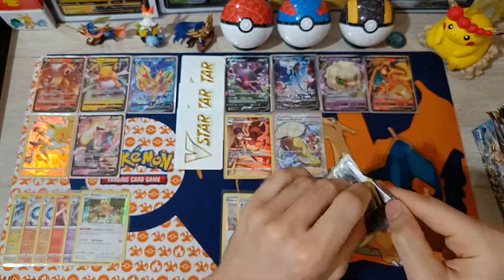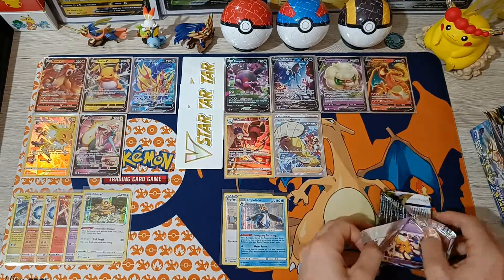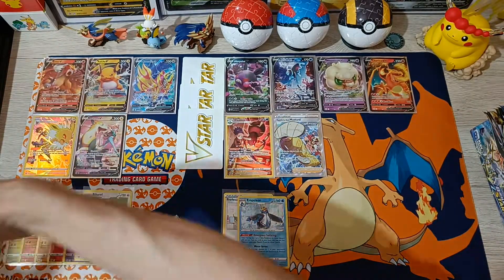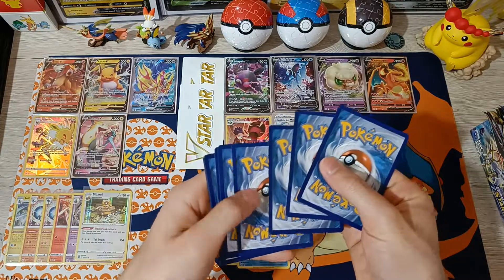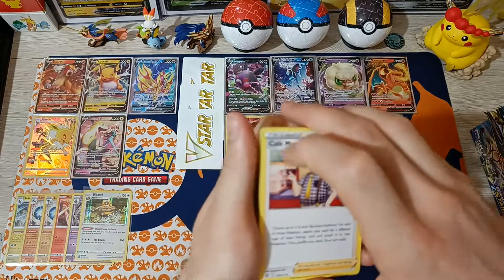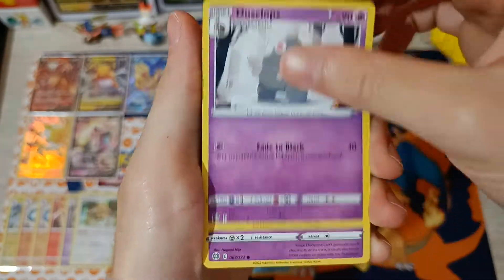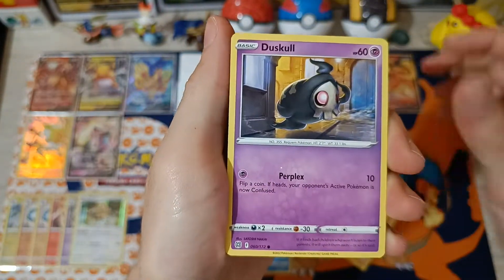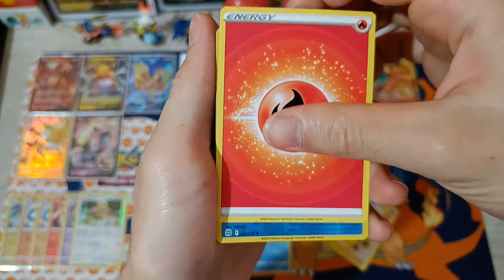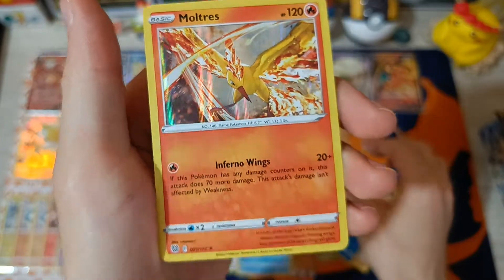Number 12 — that one was open actually, these packs are full of air and sometimes they burst I guess. Cards: Cafe Master, Weavile, Dusclops, Dedenne, Farfetch'd, Dusko, Grimer, Shinx, Energy, Reverse Crawdaunt, and Moltres Holographic!